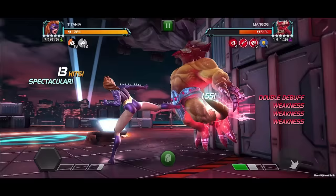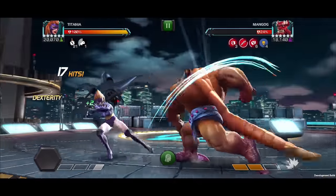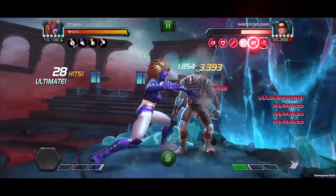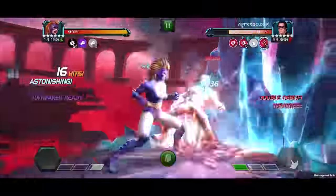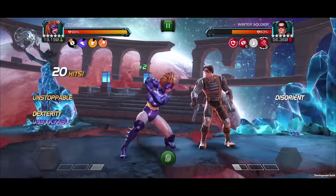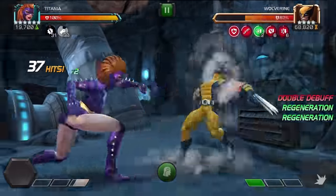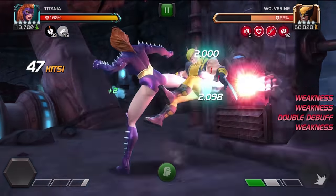With her signature ability, Titania's fury effects have their potency increased against large and extra large opponents, raising her damage against some of the battle realm's most formidable foes. She can also stack weakness debuffs on Special 1 and Special 2, making her a strong contender for nodes like What's Yours Is Mine and The Weakest Link. Use her barrage of debuffs on nodes like Distrac, or make use of the Despair Mastery against high healing matchups.